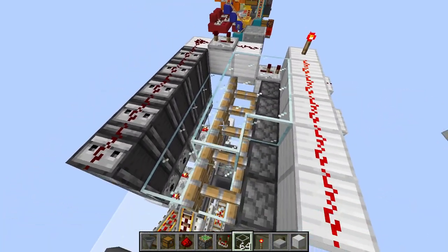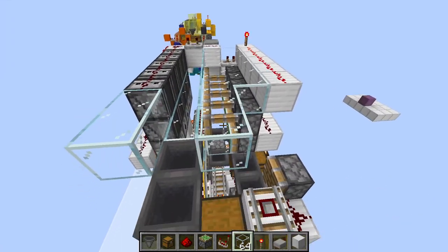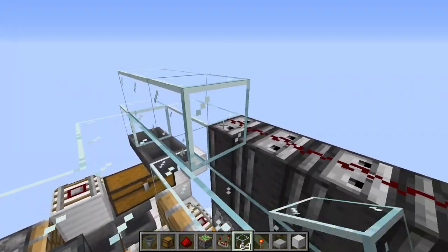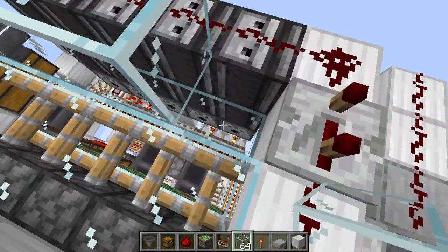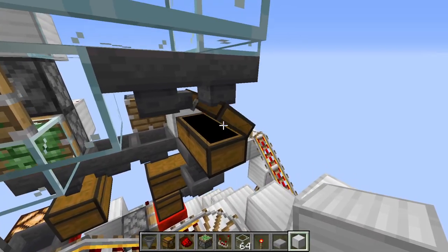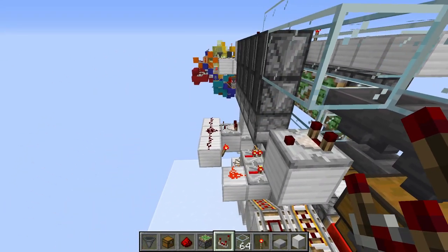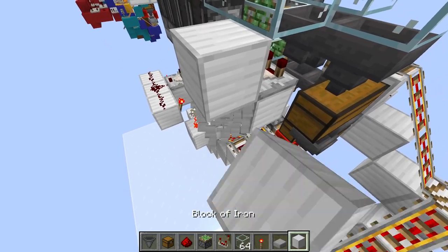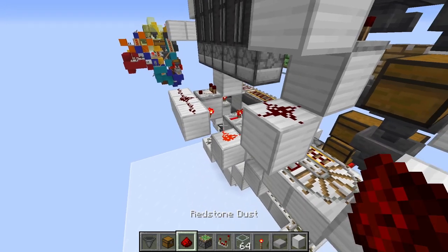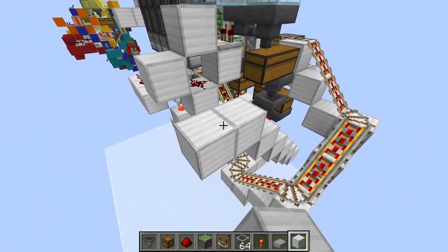Get some glass and fill this section in — put a piece of glass there, two there, two there, glass there. Fill on the top here and leave this gap open to place water in later. Take the output from this hopper and put a comparator out into a block here, then another block with a piece of redstone dust underneath, then a block — and this is where this attaches up to.